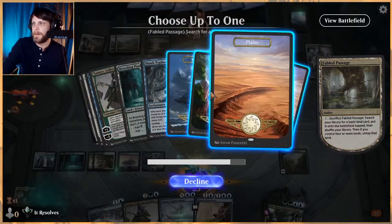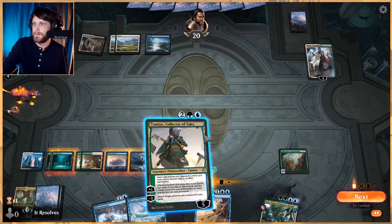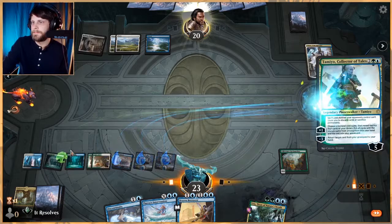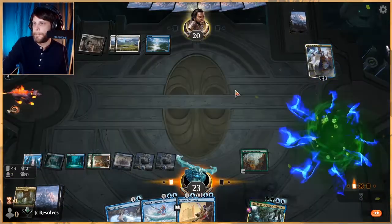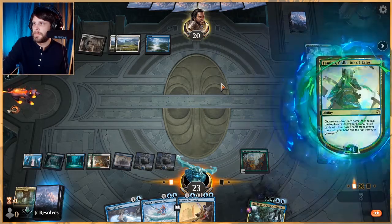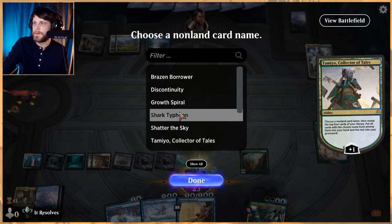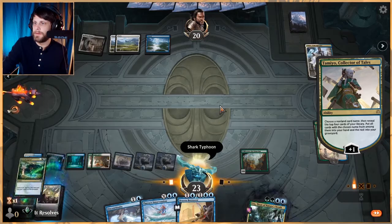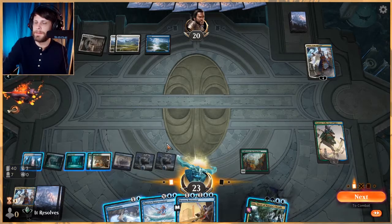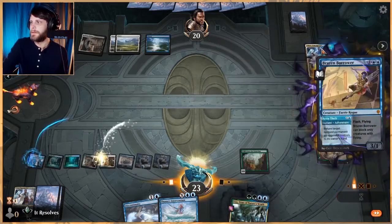I think we'll lead off on Tamiya actually. Let's get blue — we're gonna need a lot of blue. We know there's a Shark Typhoon in the top and we don't really want to lose it. Oh, I Fabled Passage — I'm an idiot. That's fine though, let's bounce it.